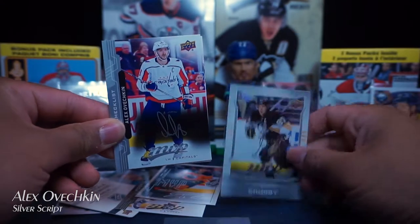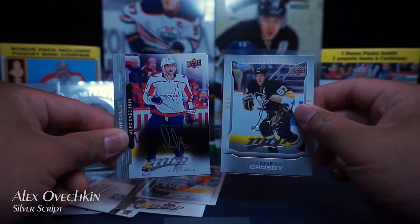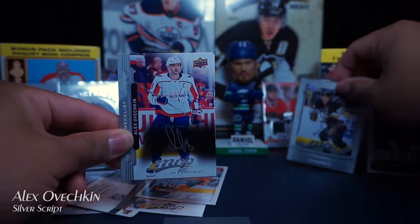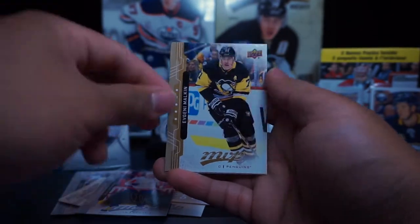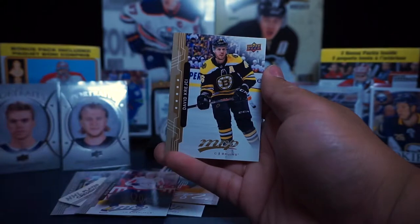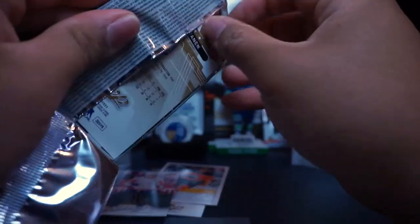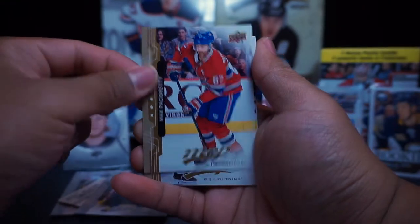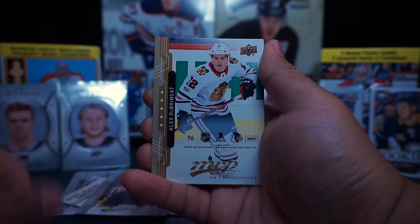This is the silver script — the one back here of Sidney Crosby is a 2014-2015 MVP, that's why it's different. So there's the new type of silver script. Ryan McDonough, Evgeny Malkin, Gino, David Crecci, Ryan O'Reilly, Max Pacioretty currently in Las Vegas, Andre Vasilevski, Alex Brinkett, Miko Rantanen.